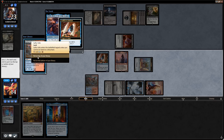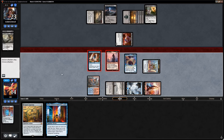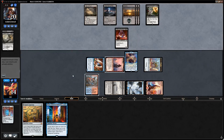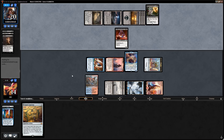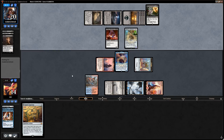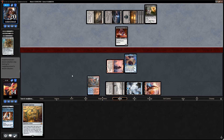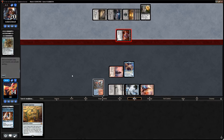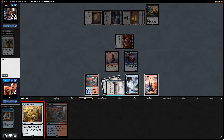We're at 14, opponent still at 20 thanks to Aetherborn. We have the better board state. The Eldest Reborn is going to take our Temporal Sundering — unfortunate. A Walking Ballista for two can take out our one-toughness creatures or just stay at one. Opponent has one card but still has Bloodfast to refuel. Zahid hits pretty hard. Keeping that land on top didn't pay off but we can loot it away with the gateway, so that's okay.